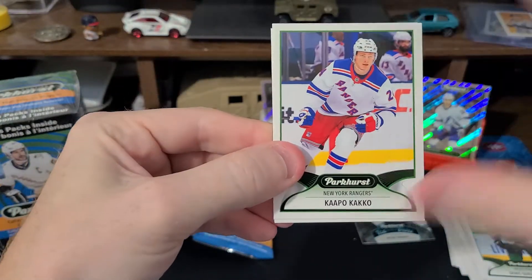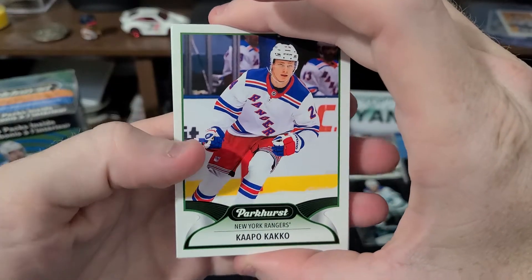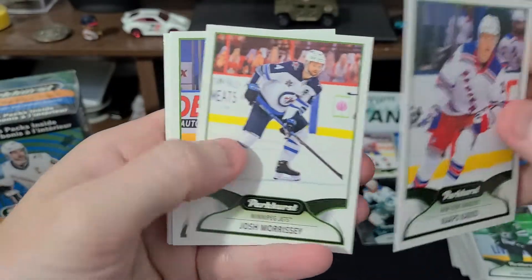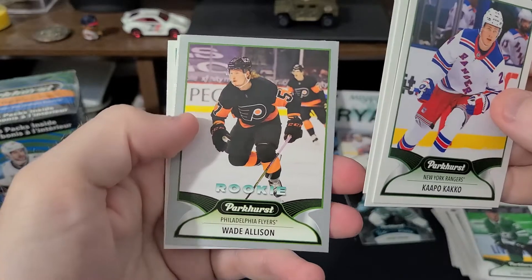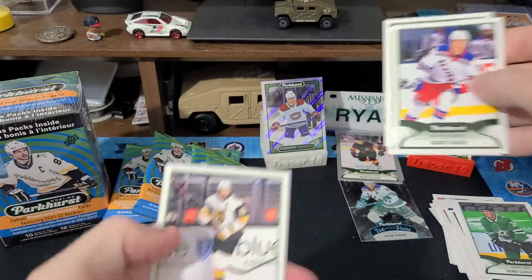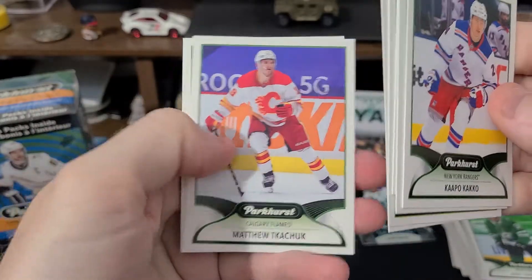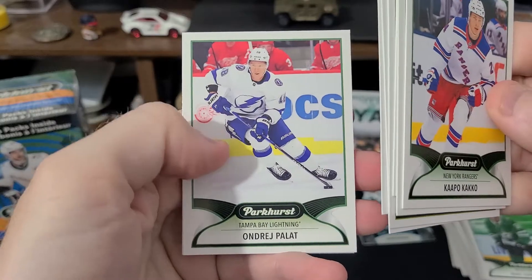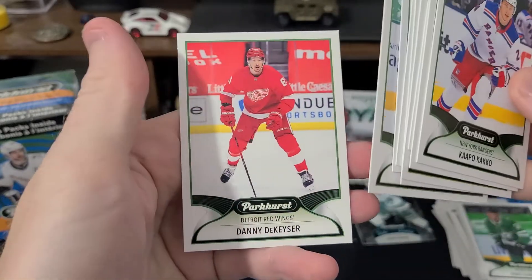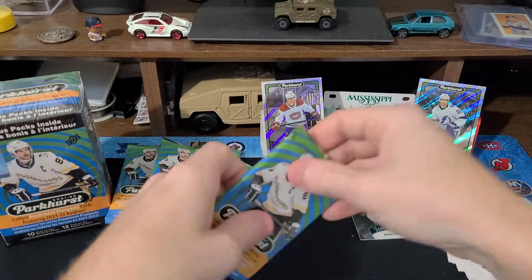I think these packs are easy to open. Capo caco — what? Wade Allison — silver. Mark Stone. Sweet.